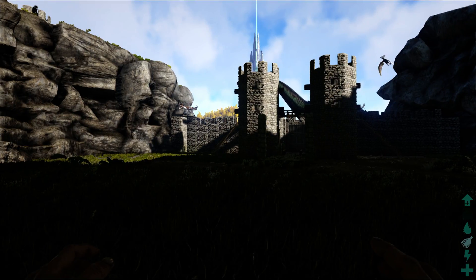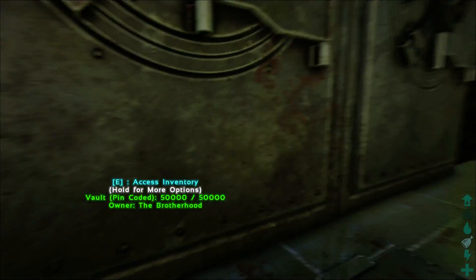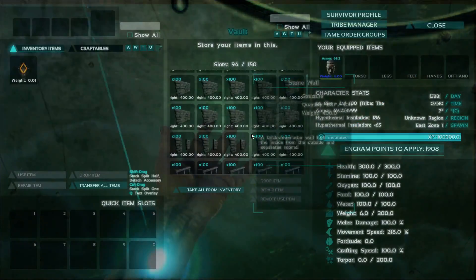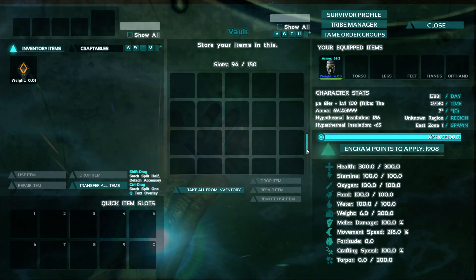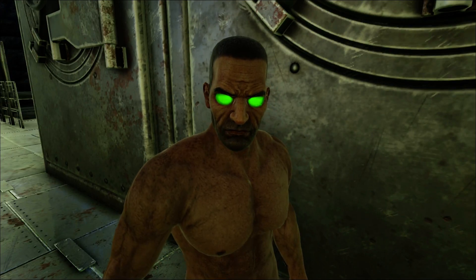Welcome back to another episode of the ARC building series. It has been a little while. I dropped down another safe here and filled it up with some more stuff. Also I got some green eyes — cool, huh?